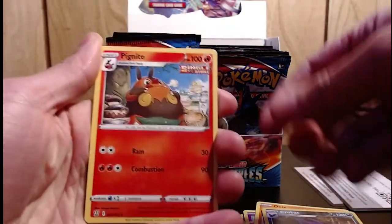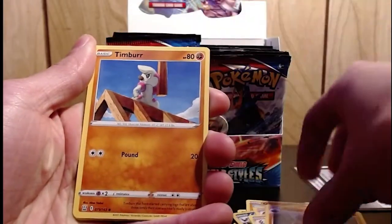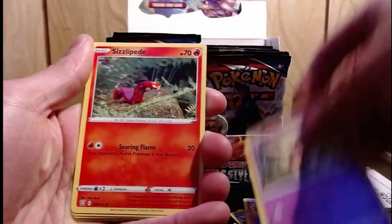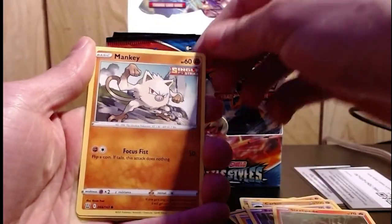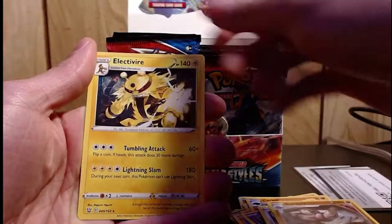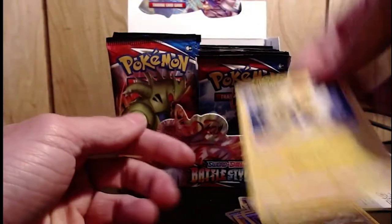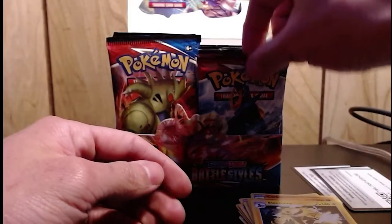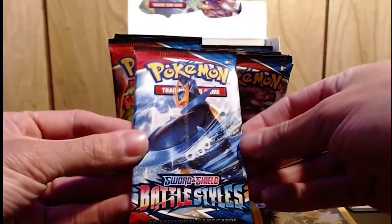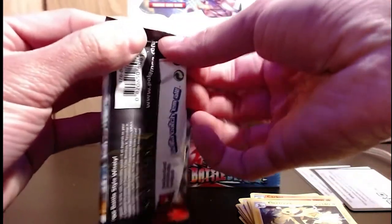Nice little Single Strike. I'm not really sure how that works but it's kind of dope — it may add some little uniqueness to the card. Single Strike Manky, Pinsir, Girder, the fire one. And that's our rare — nothing too crazy. Of course we got to go on to the next one. Nice little Empoleon — oh okay, I like the artwork.